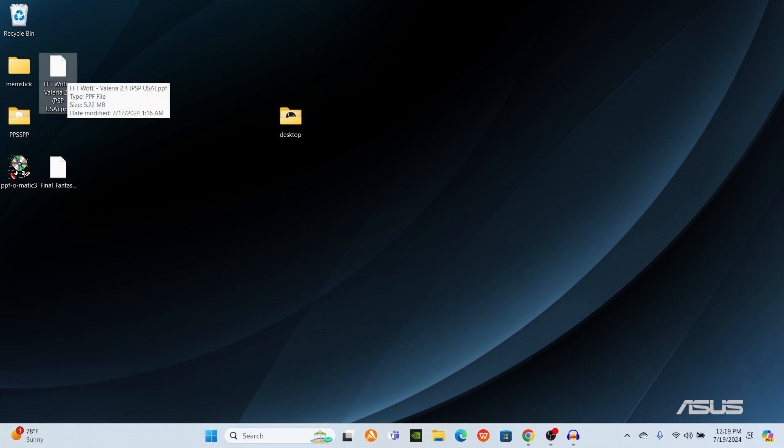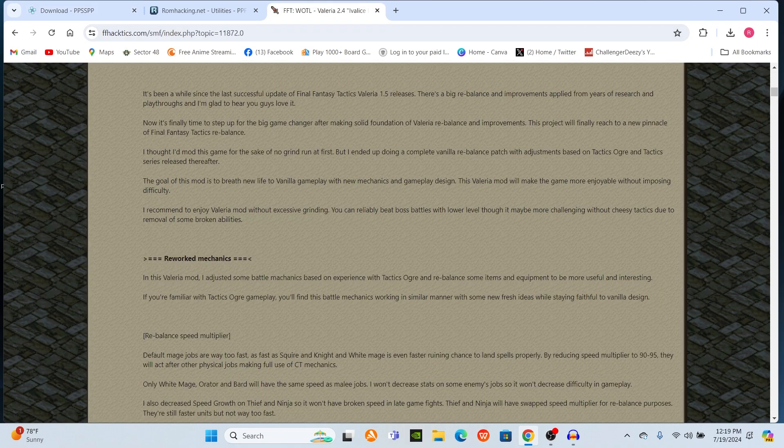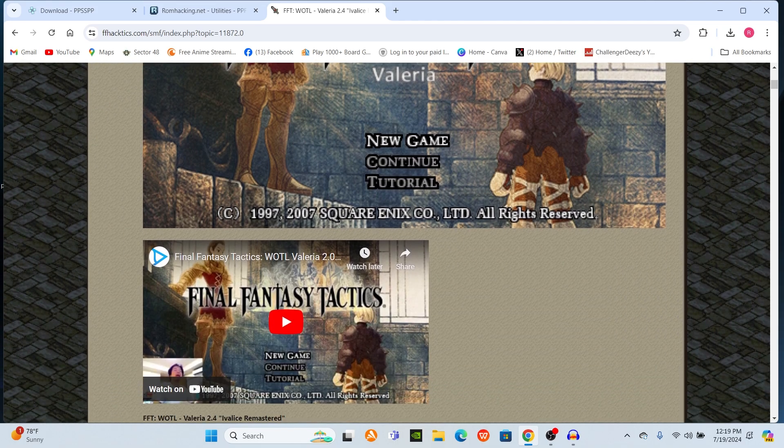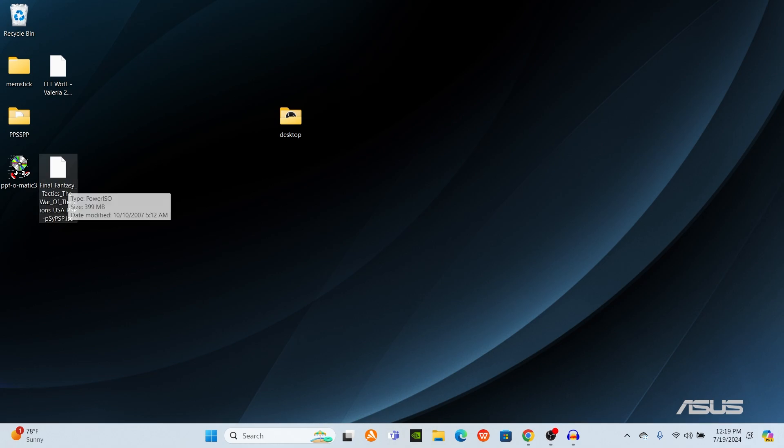And then we have the Valerian mod. You can find all the mods you ever need on FFHactics.com on the forums. This is the Valerian mod — it's a PSP mod. Just so you know, make sure you have an ISO of the War of the Lions version, not the regular original.